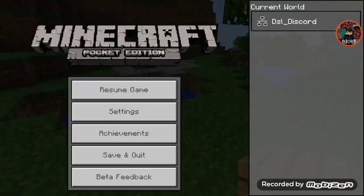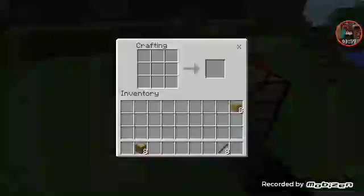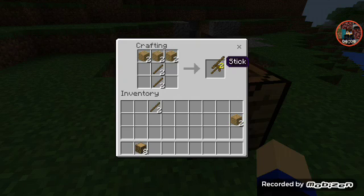Let's craft a crafting bench. Some sticks — I'm gonna need some sticks. Pickaxe — I'm gonna need that one. An axe. Shovel. And I'm gonna need more for next.